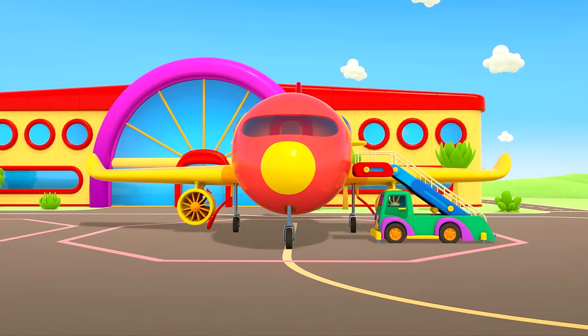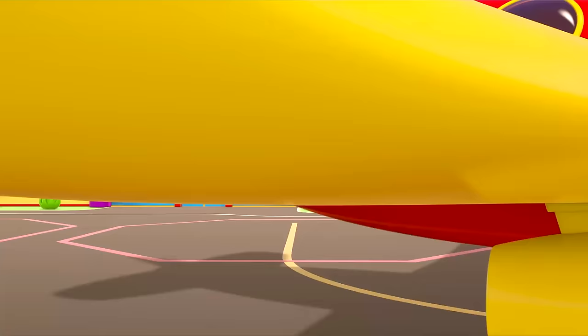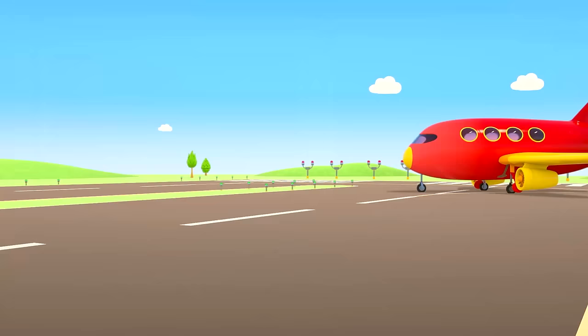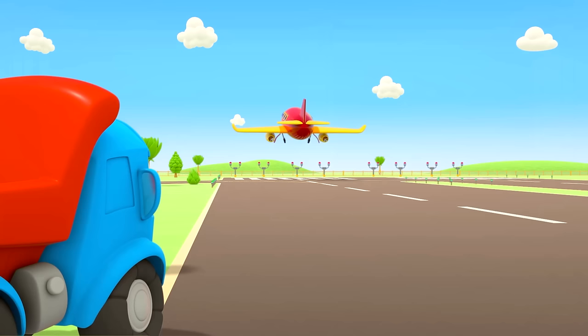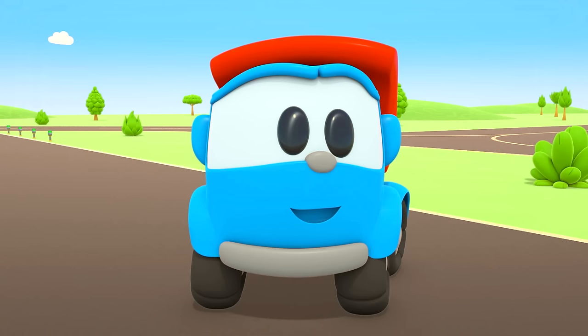This is the airport. The Red Plane is preparing for takeoff. It's heading off for the runway. Attention Red Plane — you're free to take off! It's picking up speed and it's taking off! Leo the Truck loves to watch airplanes.